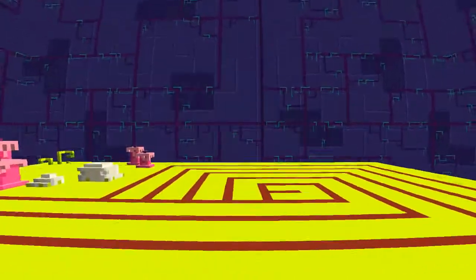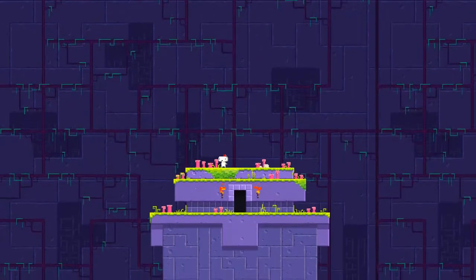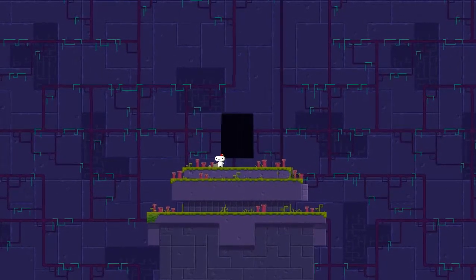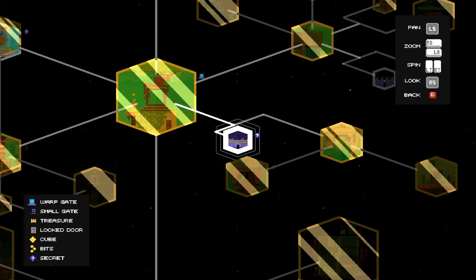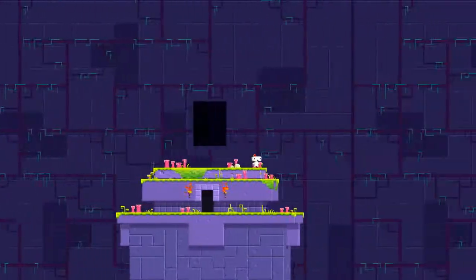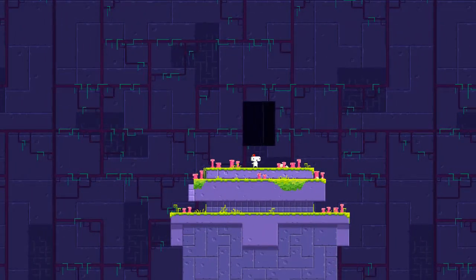And we know that we can actually position ourselves in 3D space by looking down. So let's try that: up, right twist, up, jump, down, left twist, up, down. You're kidding me! What? What did I just do? Am I done? No. I don't get it.